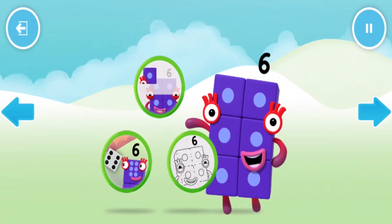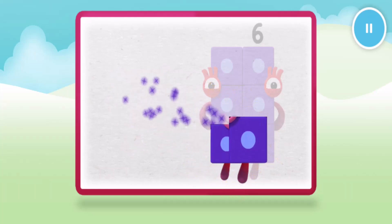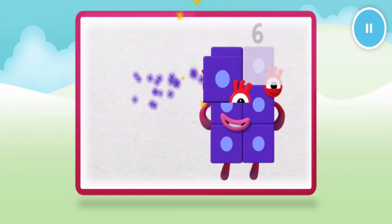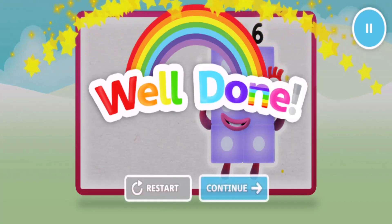Welcome to Numberland! Let's make number block 6! 1, 2, 3, 4, 5, 6! Keep it up! 1, 2, 3, 4, 5, 6! One more to go! Now we have a numberling on top! Well done!